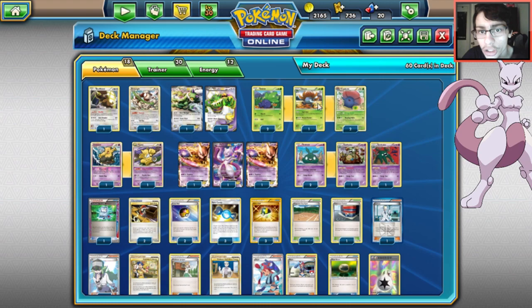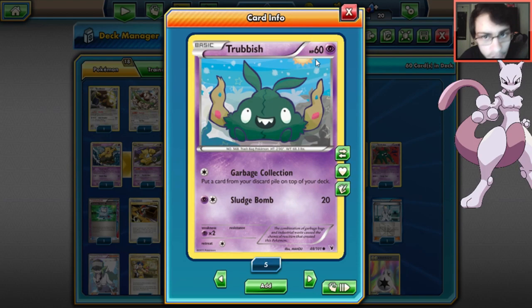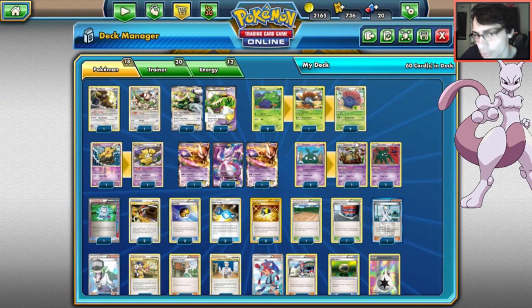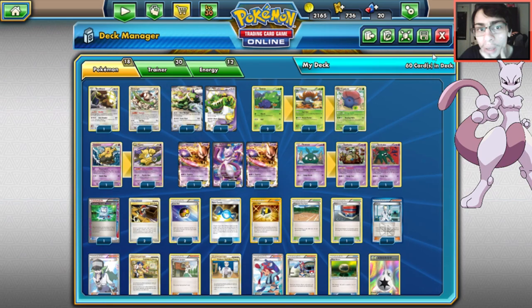The Pokémon lineup: two Oddish, one Gloom, two Trubbish. Most people run the 70 HP Trubbish, but I went with the 60 HP one with Garbage Collection. If you play Hypno, you can force your opponent to stay asleep and Garbage Collection to recycle cards back into your deck. Maybe get back some energy. With Garbodor, if we're playing Landorus decks, those decks usually play Garbodor anyway so we'd only need Vileplume, not Garbodor.